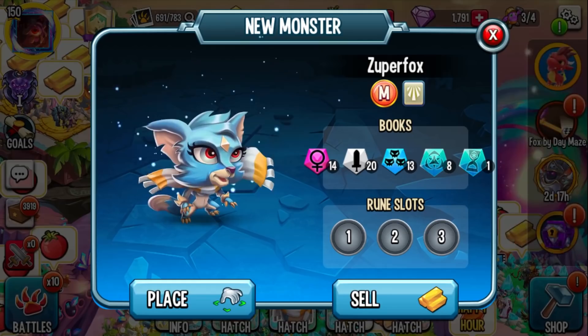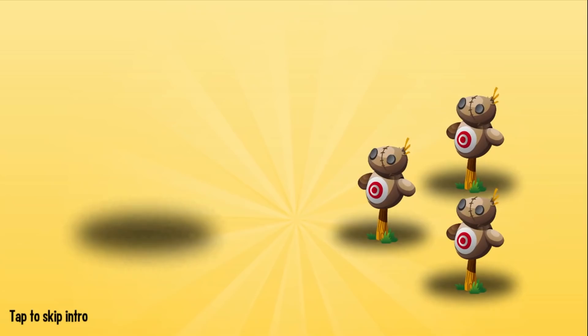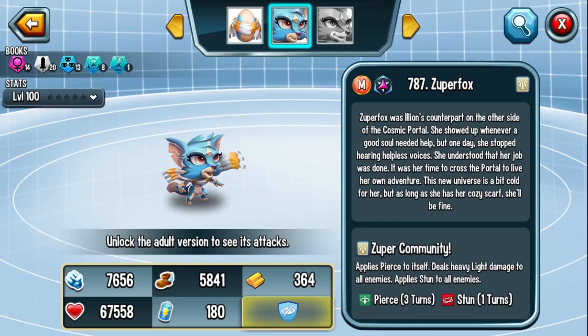They've given me everything I need to take this monster to rank 5, level 150. All the food I need to feed him and any gems I use will be reimbursed for the purpose of this video. Brand new light cosmic pierced attacker — look at that, instant transmission. For those of you that are not aware, this monster is based off our old community manager, which is super awesome.